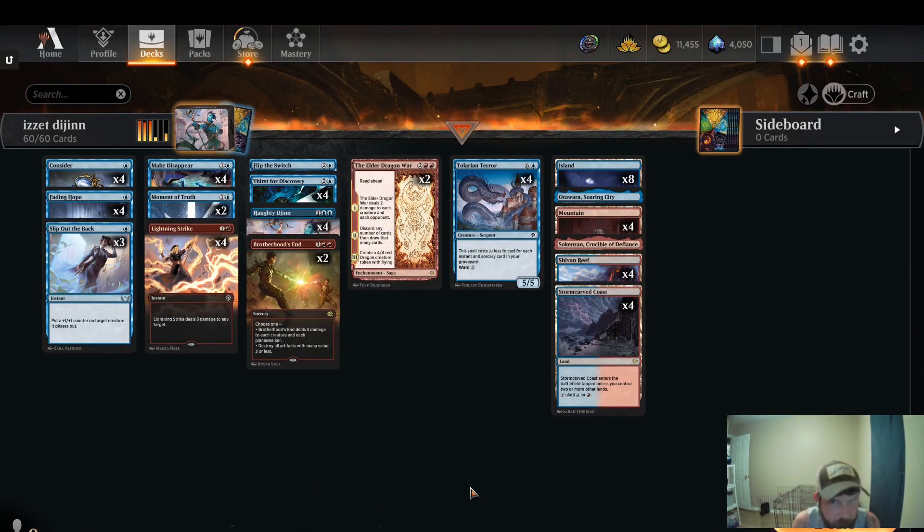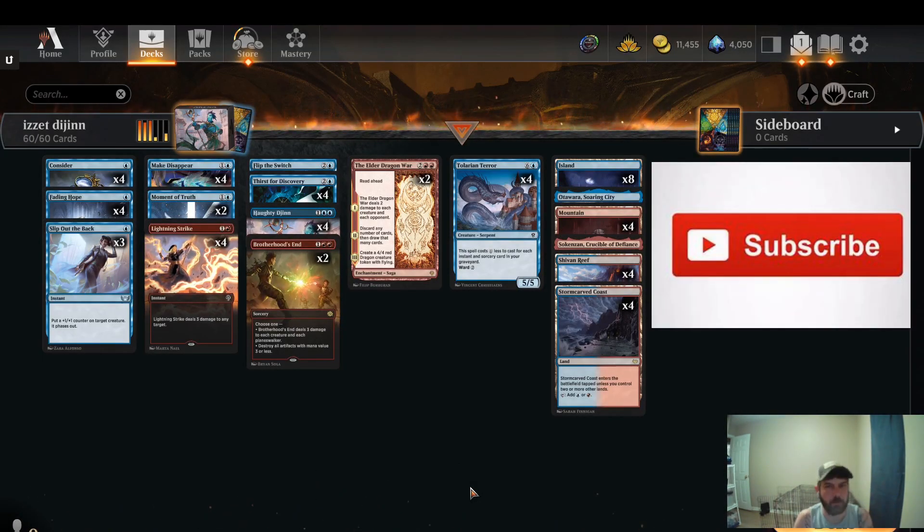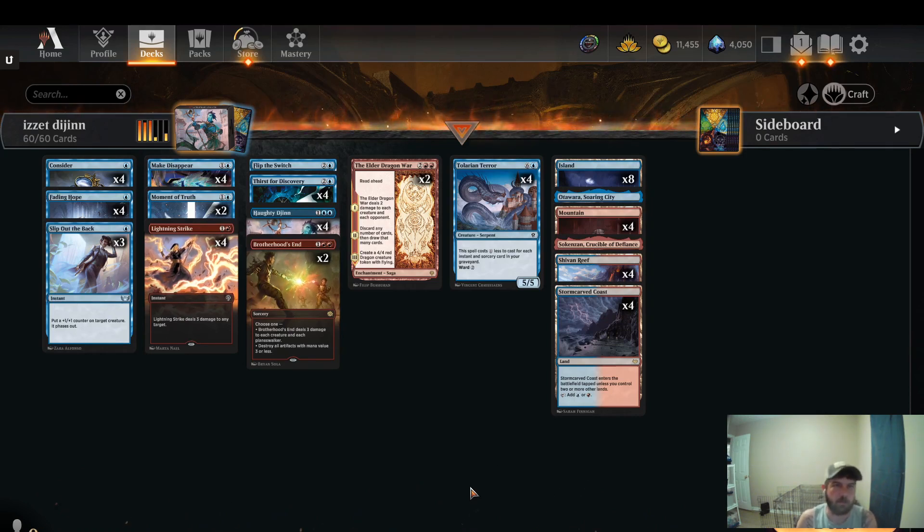What up guys, this is MTG back with another video. Real quick, do me a favor, hit that like button. If you're not subscribed, please subscribe. Let's get into this deck. I found a creator that came up with this list and had a lot of success with it in the mythic top 1000. It's a take on the mono blue Djinn deck, only this splash is red for Lightning Strike, Brotherhood's End, and Elder Dragon War.